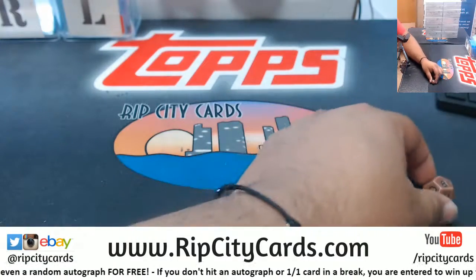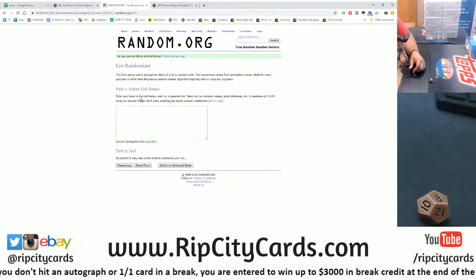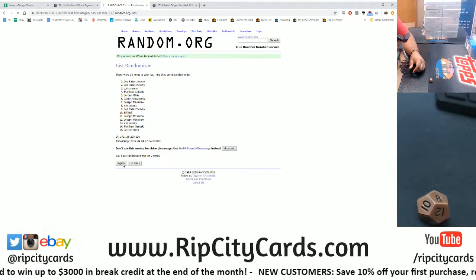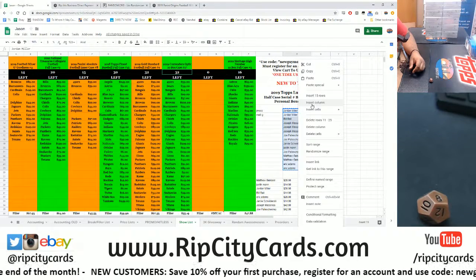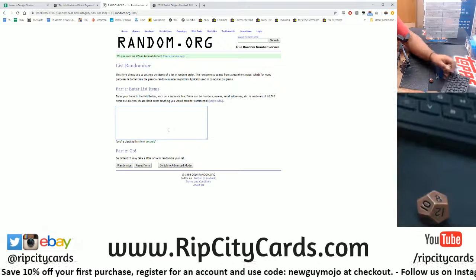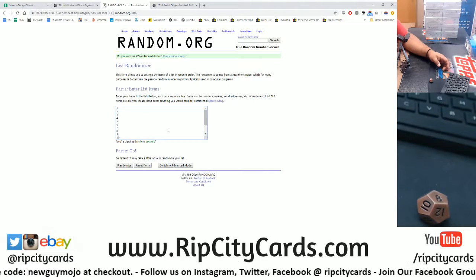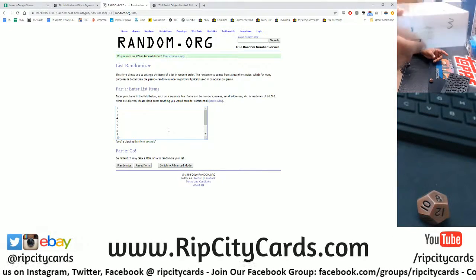I've got the names here, should be 15 — correct. Top name gets to pick a box. Here we go, good luck, going eight times. And there it is — eight times — Eric, my dude, you get to pick a box! Eric, let me know when you're here so we can get a box chosen. Eric chooses box three, and I do have box three available — there it is, shown on both cameras, box three.